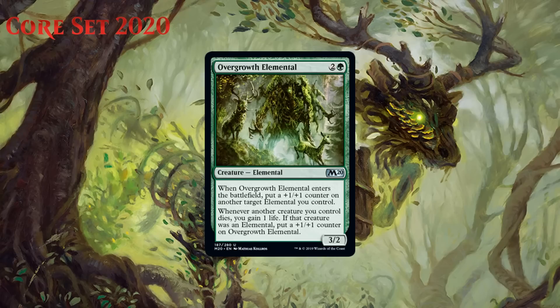Next up we have Overgrowth Elemental, which for two generic and a green is a 3/2 elemental at uncommon. When it enters the battlefield, you put a +1/+1 counter on another target elemental you control, and whenever another creature you control dies, you gain one life. If that creature was an elemental, put a +1/+1 counter on Overgrowth Elemental. This looks like a strong elemental payoff to me. If you can consistently put a +1/+1 counter on another elemental, you'll be pretty happy, but even if you can't do that, when elementals die later you still get some value. I think this seems like a strong enough payoff to push me into green early in a draft and really pursue elementals. I'm giving it a B-.